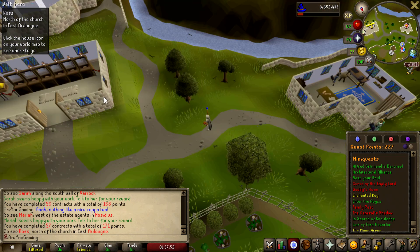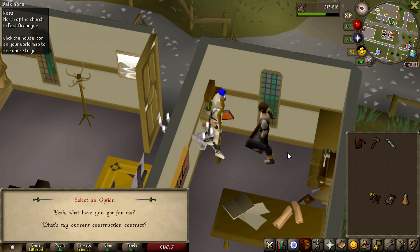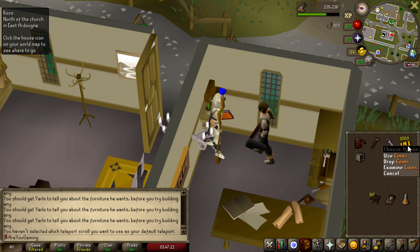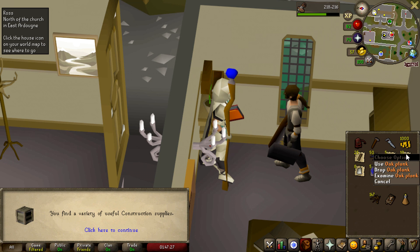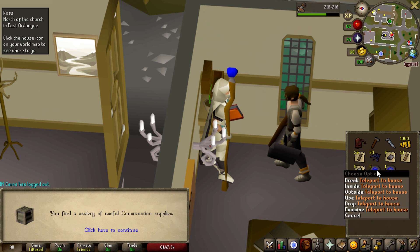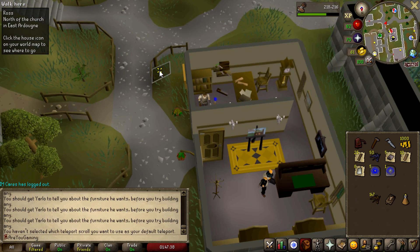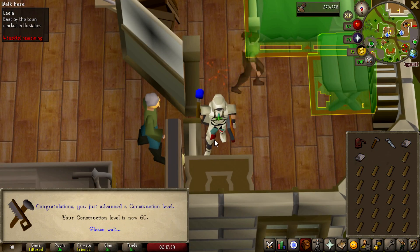I'm pretty sure we've done the quest Daddy's Home now. We get 1,000 coins, some construction XP, and opening the crate gives a pretty decent amount of supplies — some planks, bolts of cloth, oak planks, steel bars, five house teleport tabs, and a Falador tab. You certainly can't complain with that. That should be level 60 construction — we can now build seven rooms in our house and build a throne room.